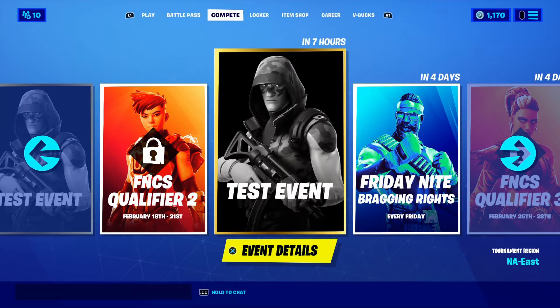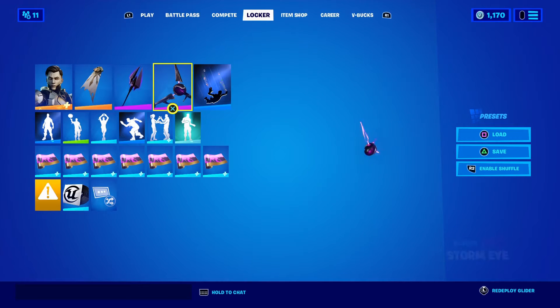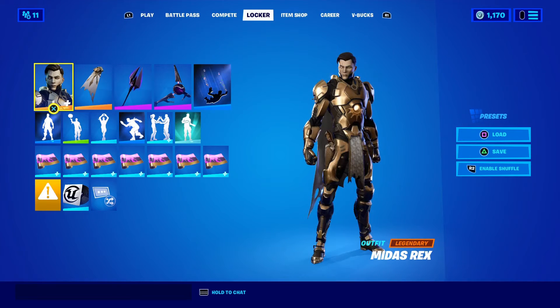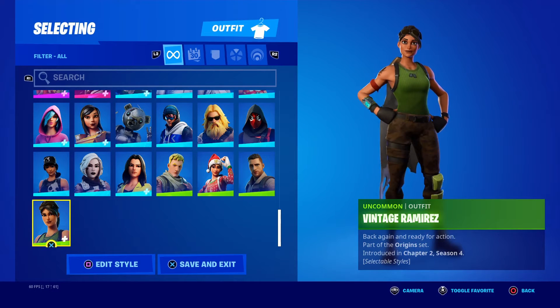We're here for the locker. This right here is my preferred locker set — the preferred choice I'd go with if I ever had a locker bundle released. This is pretty much my main stuff. We're going to go through skins, backblings, pickaxes, and gliders. Just these only for this video. I don't have too much, but I do at least have a good bit.